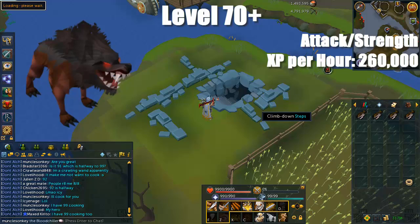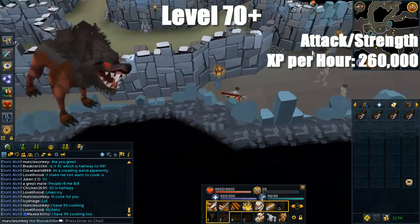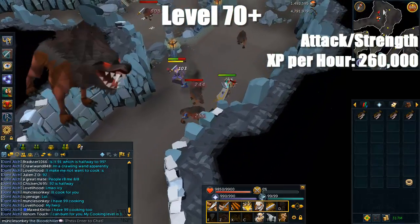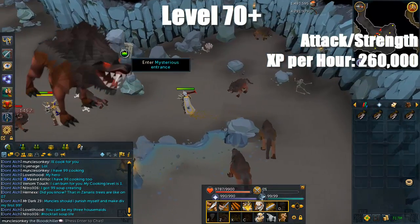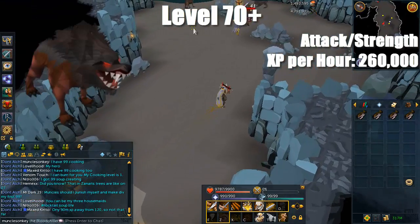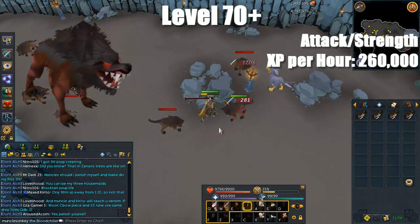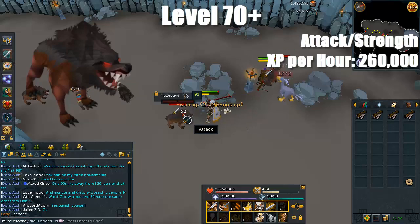There is one final training method before we move on to Chaotic Weapons — Hellhounds. They are at the very end of Taverley Dungeon, and if you don't have 70 Agility for the pipe or 80 Agility for the floor, you'll have to run all the way around the dungeon, which is a huge pain. The main thing people love about Hellhounds is they're AFK-able. If you have 70 stats, you can equip full Guthan's armor which will heal you while you AFK, though you'll still need a little food at only 70 defense. The main bad thing about Hellhounds is they have no drops and can get extremely crowded. However, if you want to AFK, this is your best bet.